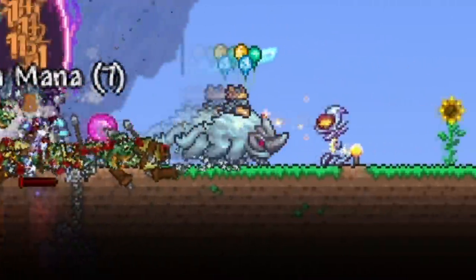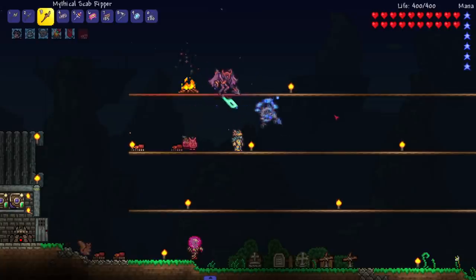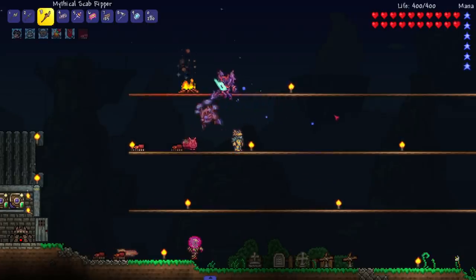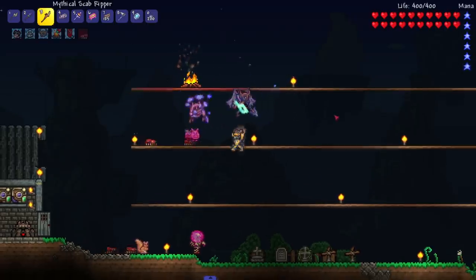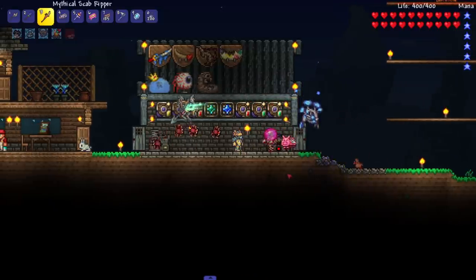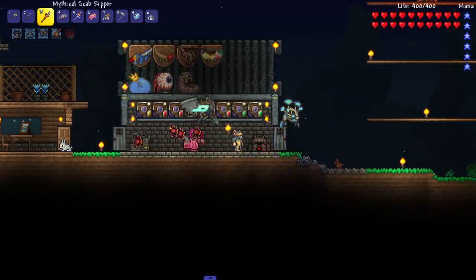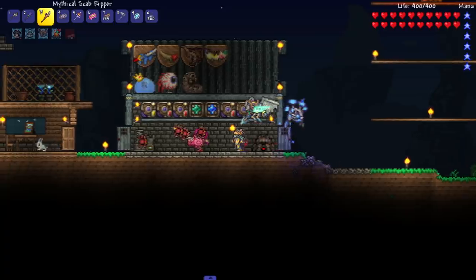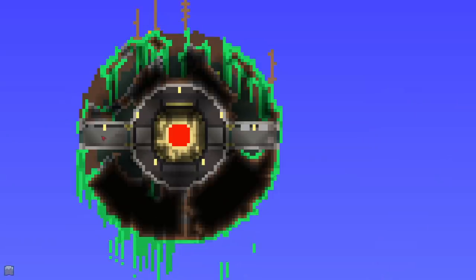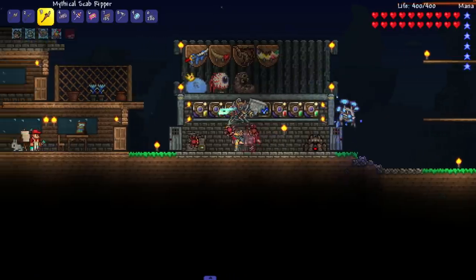Hey everyone, welcome back to another calamity summoner episode. I had a weird interaction when I launched up my tmod loader - I updated calamity because I thought there was an update, and I came into my world and a bunch of the draydon and laboratory things were all pink. Like this right here was just a giant pink square, and up here all the walls were pink. I was like what the hell is going on, I thought I updated not downgraded.